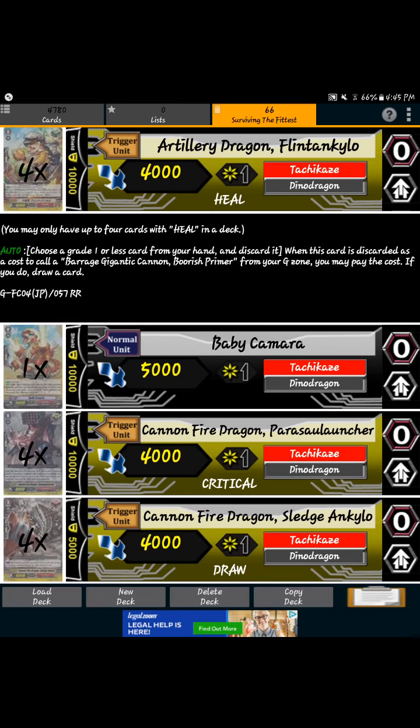I was contemplating whether I wanted to play less of the heal, but ultimately when you want to G guard, you could G guard for something else — you don't have to go for the main G guard that connects with this card, but it's just good to have in general so you don't miss a certain G guard. You want to play 4 of the new card, and his ability is when you discard him for his evolved form, you pay a cost by pitching a grade 1 or less from the G zone, and you draw a card — it's like a drop and draw.